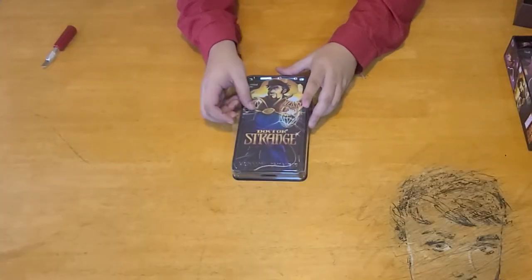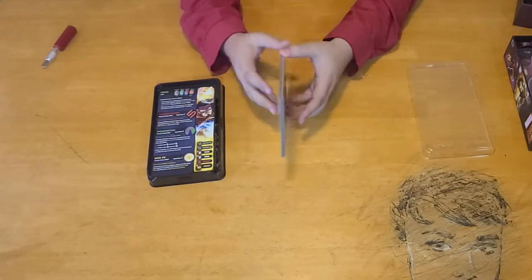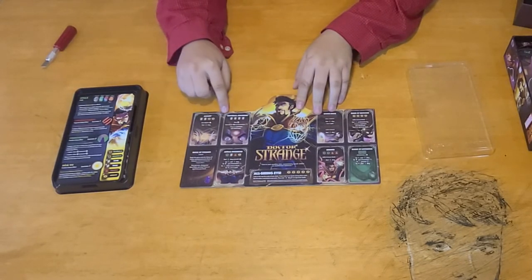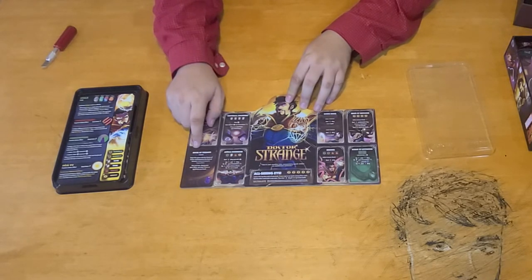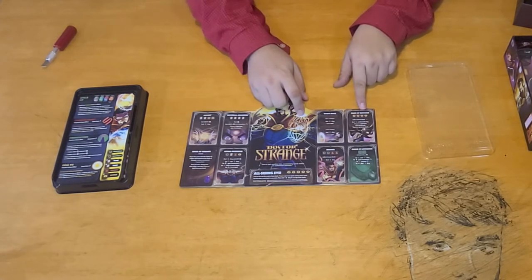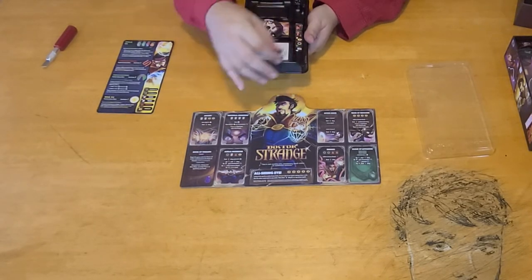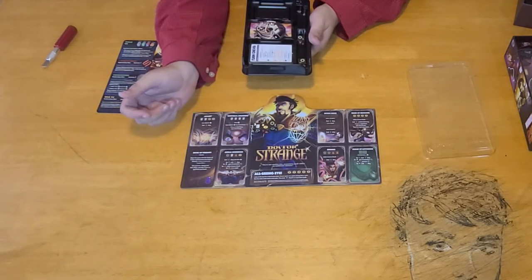Dr. Strange has another tri-fold board with agamotto, universal awareness, book of Vishanti — which is a passive ability — astral incursion, mystic bolts, wand of Watoomb, binding, and cloak of levitation. His deck of course has his symbols, including Vishanti — really cool.